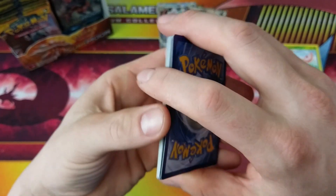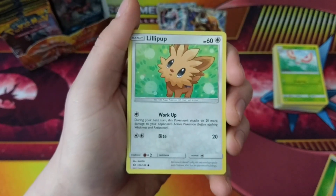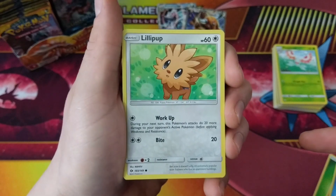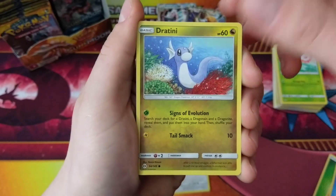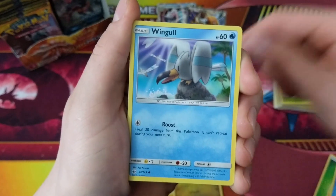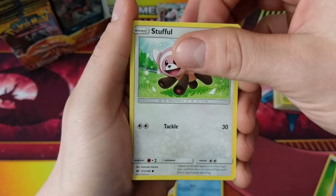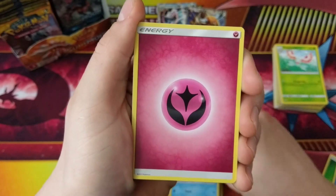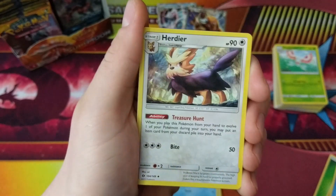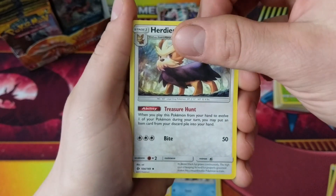Into our last and final pack of this video. We did release that letter during this video, so if you missed it make sure to go back and watch it again. We are going to be releasing letters throughout the weekend in all 4 of these videos, and then on Monday's video you guys are going to have to comment down below what we actually spelled out. One of those lucky subscribers and commenters is going to win a bunch of code cards out of this box.